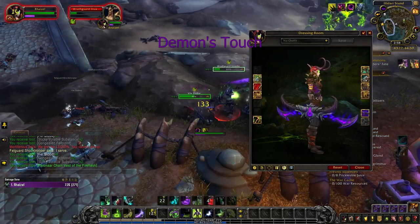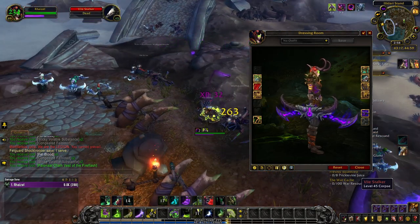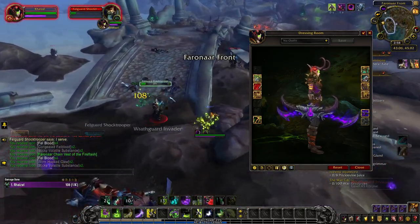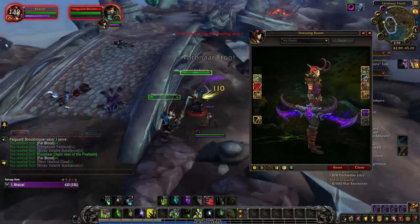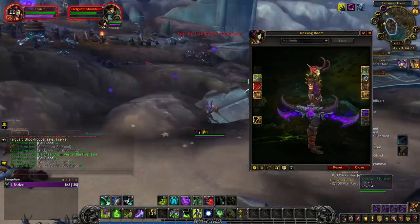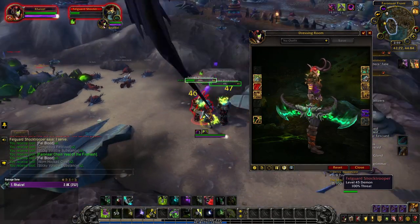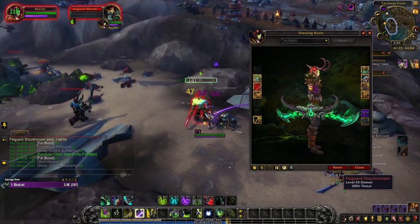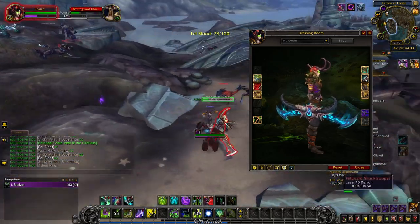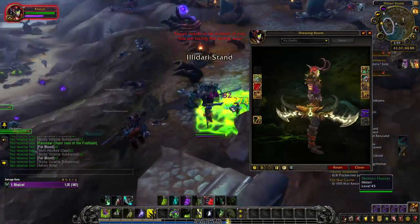Demon's Touch is unlocked through PvP honor levels. Remember that your honor level is general across all characters, so you don't have to go through this grind on all classes. If you generally play PvP, this artifact is probably a piece of cake for you. The base purple tint of Demon's Touch is unlocked at honor level 10. At honor level 30, you unlock the green color. The blue tint is a reward for reaching honor level 50. And finally, the pale gold tint of Demon's Touch is unlocked at honor level 80.